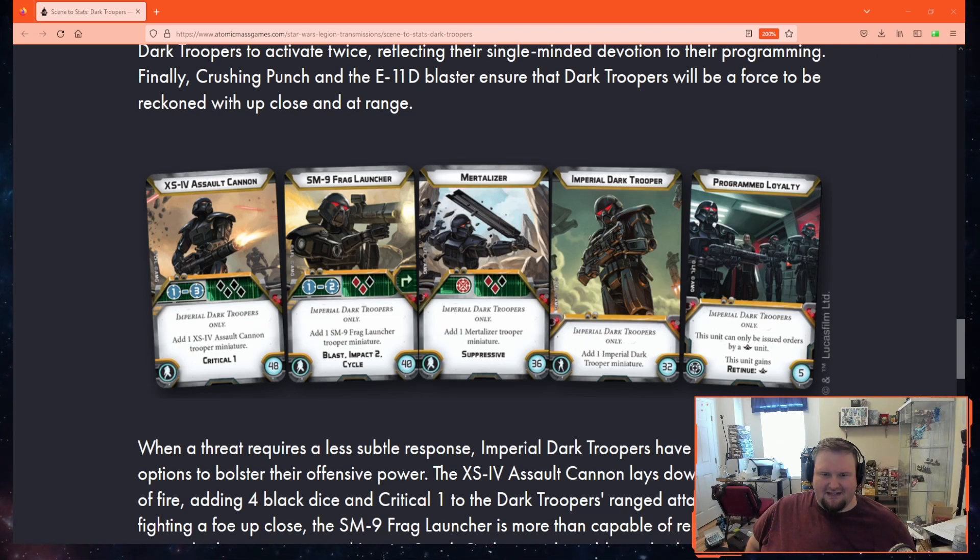The only problem I see with this gun is that it exhausts, meaning you only get it twice if you spend an action to recover, since the timing of cycle is wrong. Having to shoot without a heavy weapon is quite lackluster for a unit that will be very expensive. The place I could see it really shining, though, is shooting off a disembark while setting up for a melee later.